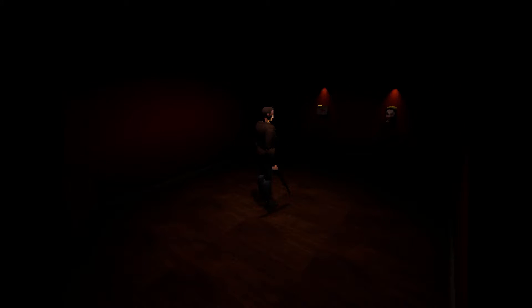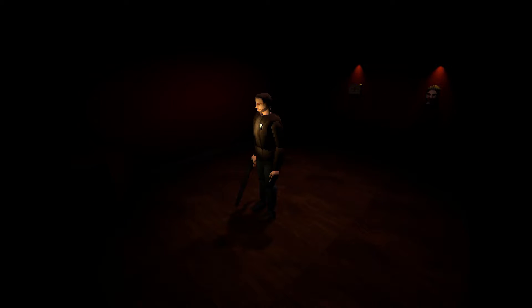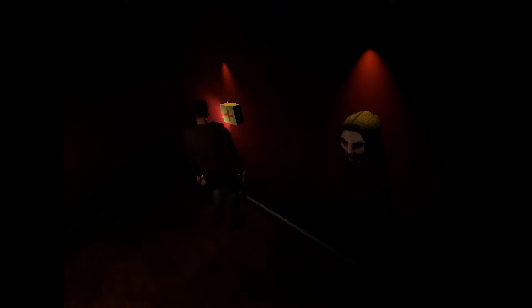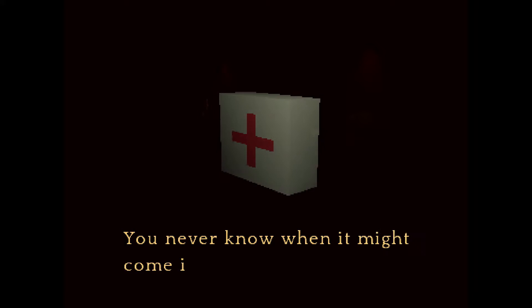It also adds the item to the character's inventory now. For testing purposes I set his inventory space to two, so he can pick up two items out of the three in this room and you can't pick up the last one. So let me show you. It's a first aid kit — you never know when it might come in handy. Take the first aid kit.